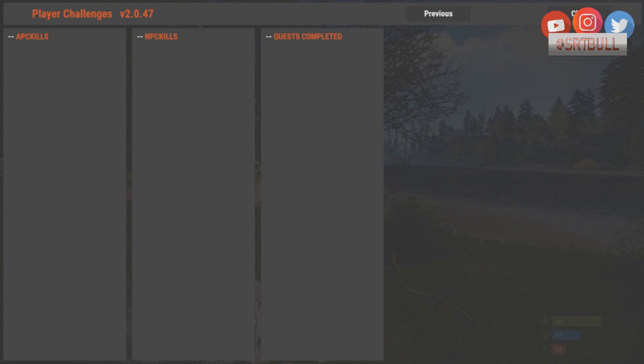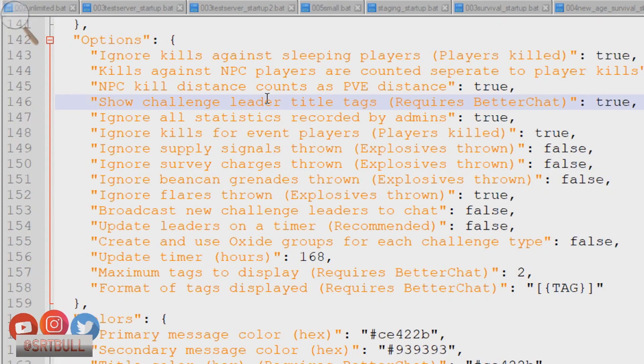If the basic scoreboard is all you're going for, you can stop watching now. But if you want to make something really cool, stay tuned. In the config file there are a couple of decisions to make. At line 148, 'Ignore kills for event players' — if you have something like Gun Game, do you want those kills tracked? And 'Ignore supply signal' — technically a supply signal is an explosive, so decide whether you want it counted in the explosives-thrown category.